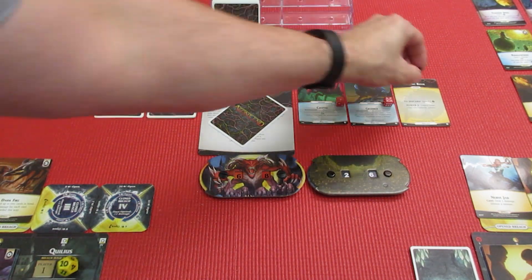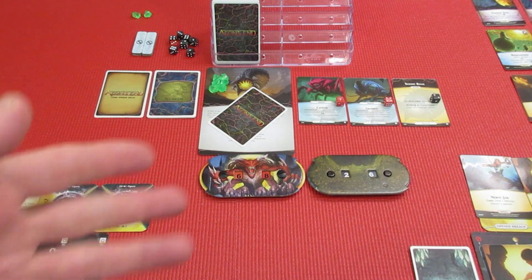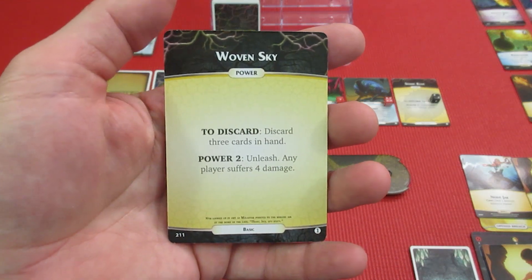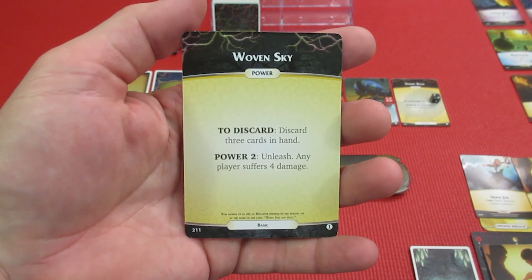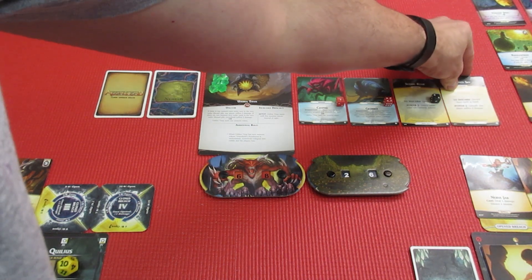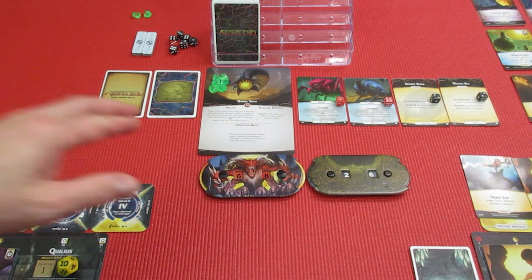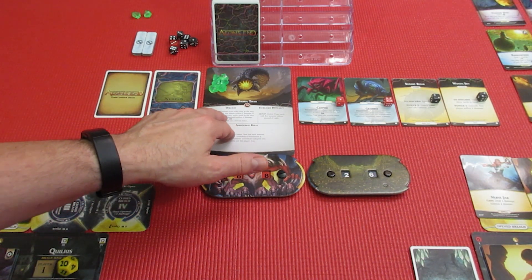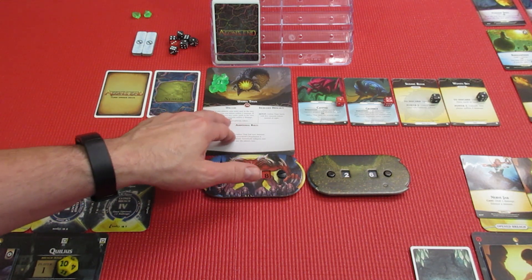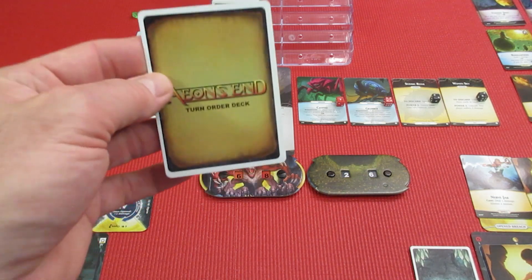We've got to get rid of Seismic Roar — if it triggers, the Umbra Titan loses two tokens. We draw another nemesis card: Woven Sky — power two. To discard, spend three cards in hand; to unleash, any player suffers four damage. That's also bad at power two. If there are one or two nemesis cards in the turn order discard pile, effects trigger dealing damage or costing the Umbra Titan a nemesis token.